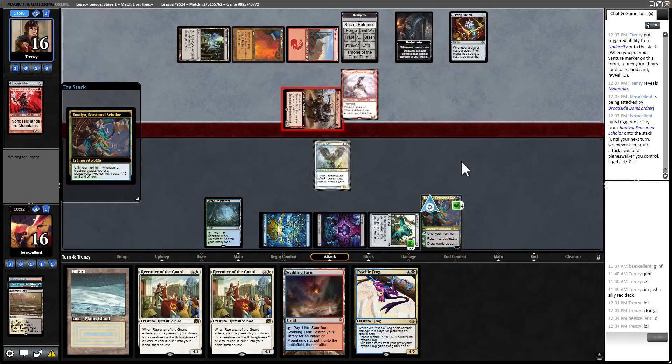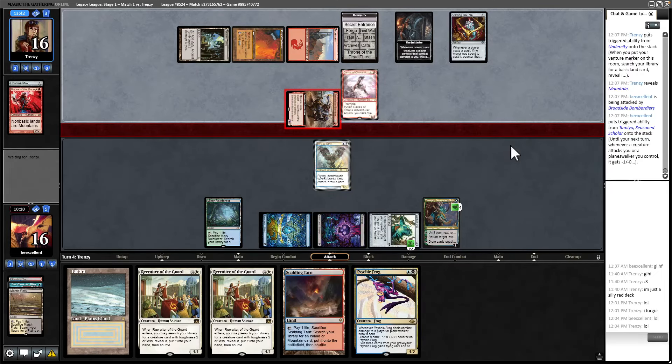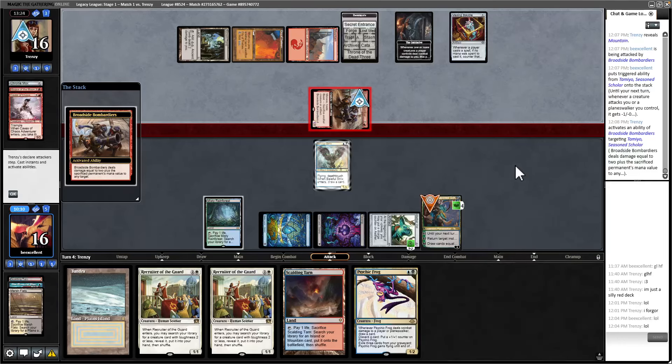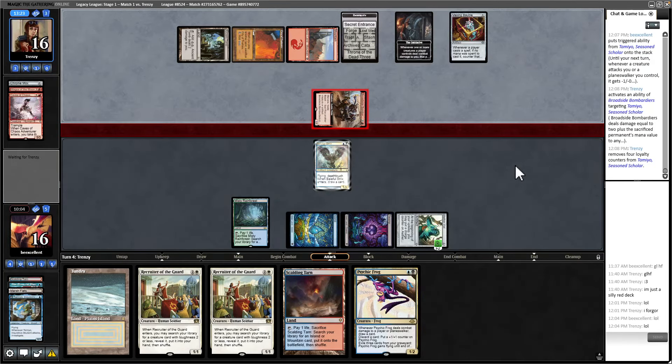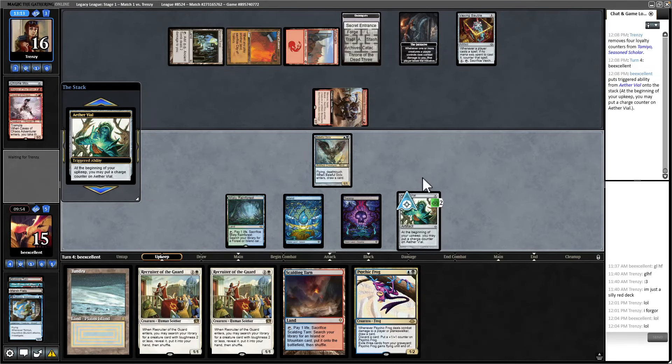They are attacking me, which makes sense — they should go for my life total and probably ignore Tamiya. But I'm going to be able to regrow a Hydroblast. I'll take the Archon dungeon advance, regrow Hydroblast, attack with my Strix, and get my Plains. I'm feeling pretty confident. They're going all in on Tamiya — that's not what I'd recommend doing. They definitely put more stock in her than I do. They're going to give me the Initiative here.